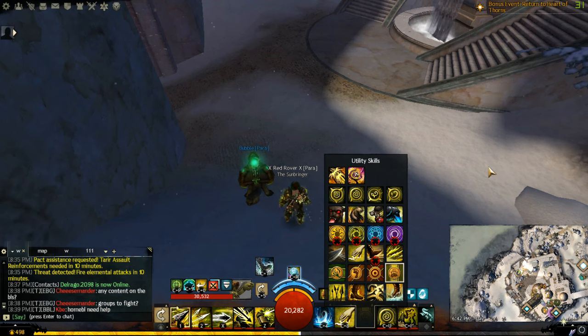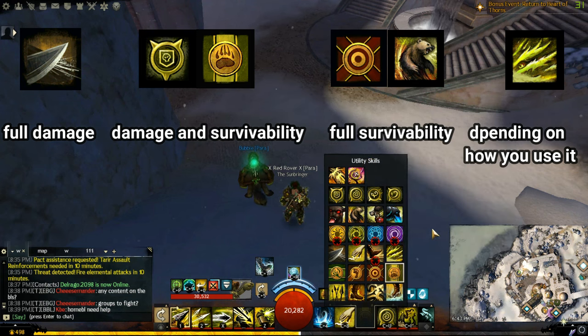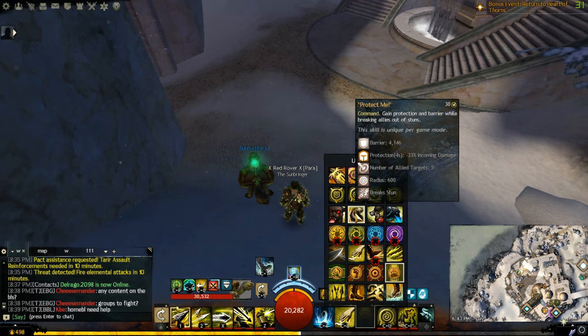In this video I want to compare every other choice — what you gain, what you lose, and when to use each. After running long tests and using every option to compare how they feel across different fights, I can summarize the choices into three categories: a full damage skill you can still utilize for survivability, which is Sharpening Stone; a balance between damage and survivability, which is Glyph of Alignment and Signet of the Wild; and a full survivability choice you can still utilize for damage, which is Signet of Stone and Protect Me.